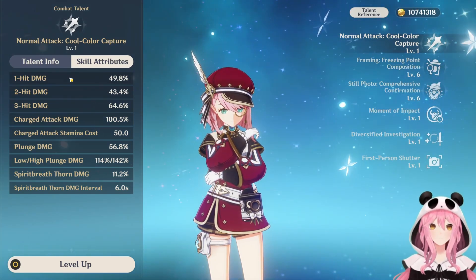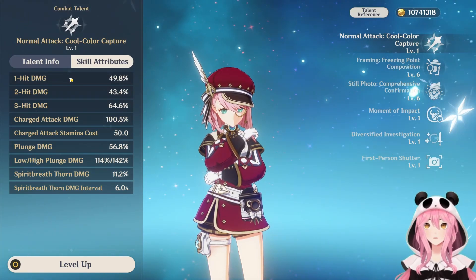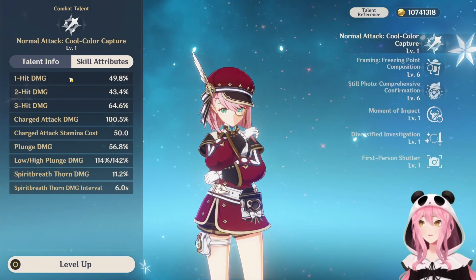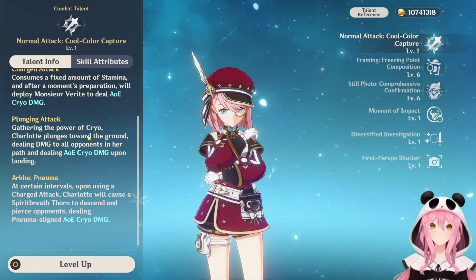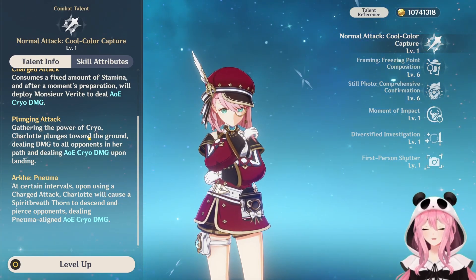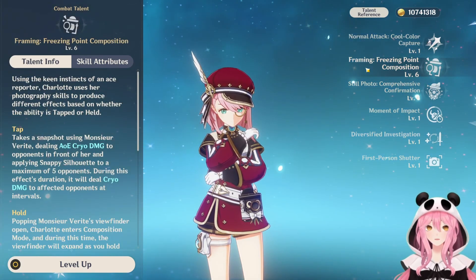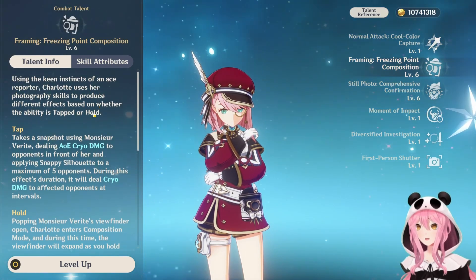As a healer, her normal attack talent is not really useful since she doesn't heal from it and her damage is pretty lackluster. You can pretty much just ignore this talent if you're building her primarily as a healer. If you're trying to do some weird DPS shenanigans then you could upgrade it, but for our purposes we just want her to be the best healer she can be.